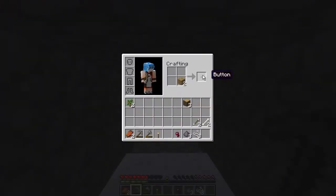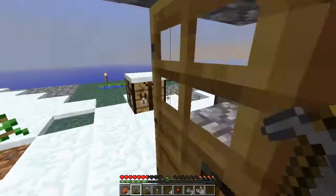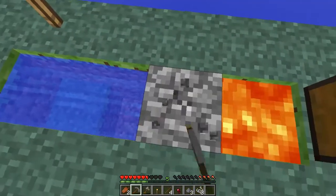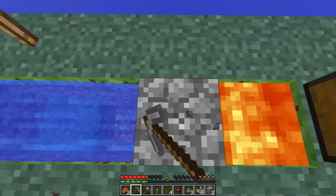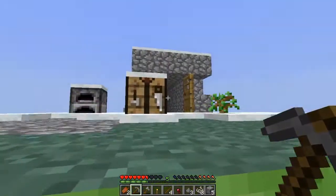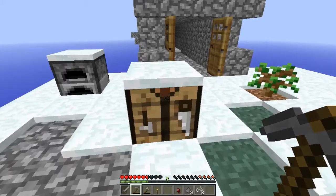I need sticks. I need to get another pickaxe so I need a few more pieces of stone. There we go — I'll get a pickaxe and a sword as well in case more of those bastards pop up.